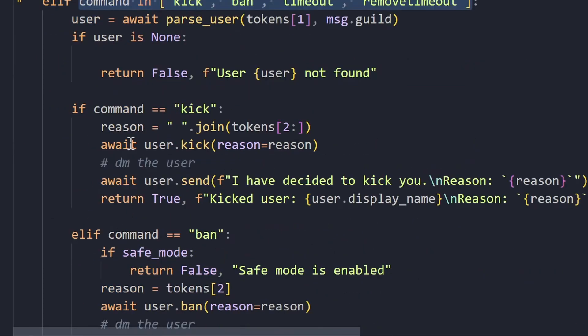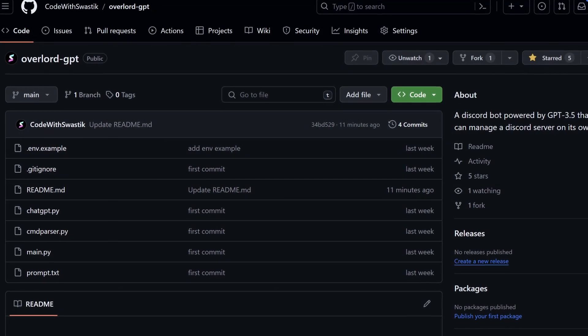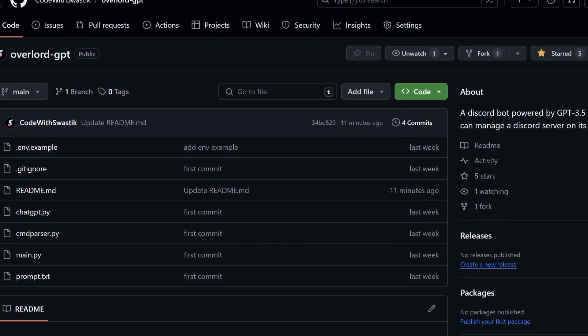That is, if ChatGPT responds with, let's say, 'ban swash.py for being annoying,' it parses that response and actually bans me with the appropriate reason. By the way, the code for the bot is on my GitHub so you can take a look at it. Now, the moment we've all been waiting for — let's see how it does.